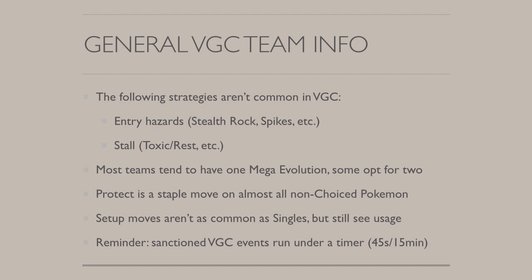Entry hazards and stall really aren't as common in VGC as they may be in singles. A lot of teams tend to have one mega evolution — some even opt for two, it's pretty rare to see a team with zero. Now that we're in VGC 2015, the format is not as hyper-offensive as last year was. Protect is a staple move really on all non-choice Pokemon, which is one of the biggest things about VGC that's different from other formats. Protect is essential because it really helps you maintain momentum throughout the course of the match.